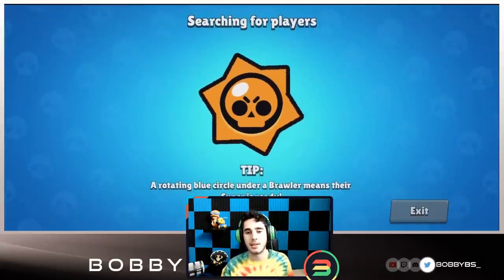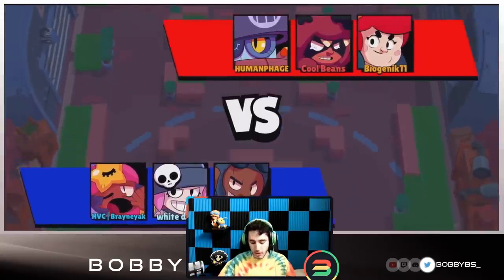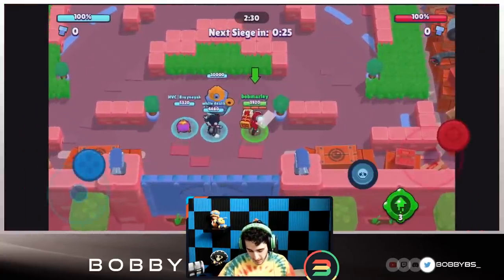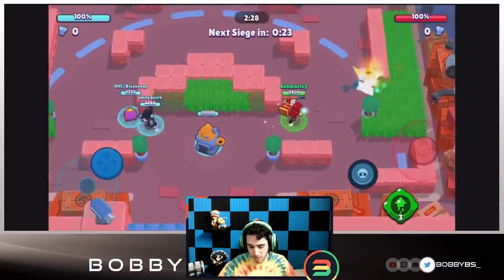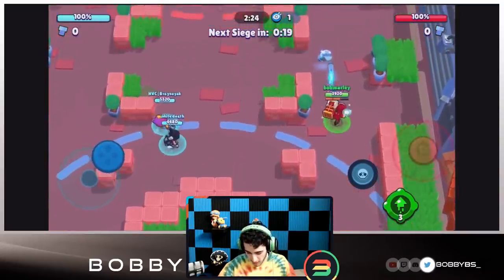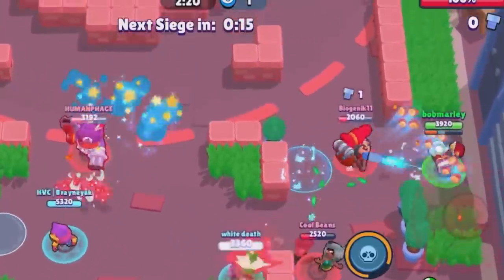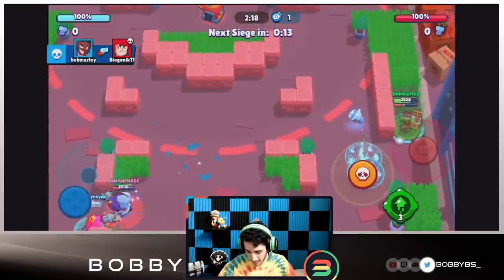Here we go into the first game. We're playing with randoms, going up against a Daryl, a Pam, and Anita. Our comp isn't too great but we're going to try and show you guys this sneaky move. We're going to go on lane first, and we're going to be able to hit two shots over there. I'm just going to run up the side and we're going to be able to kill the Pam.